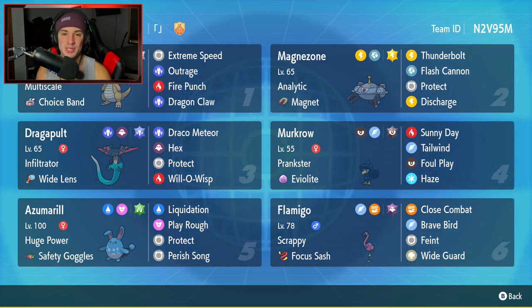In today's video, we're going to be using a Scrappy Flamigo team that also features Dragapult, Dragonite, and Magnezone.